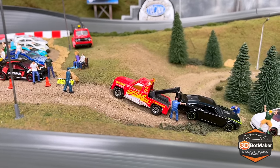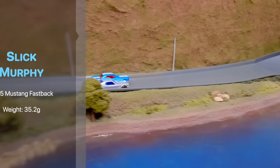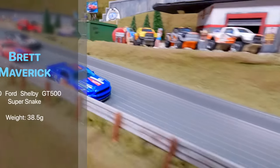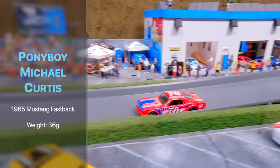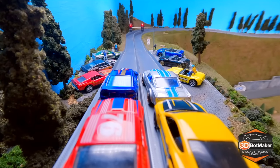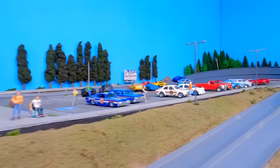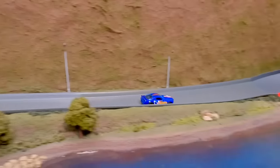Welcome back to the 3D Bot Maker Diecast Racing League's 2022 Mustang Tournament semi-finals. Second group of drivers: Slick Murphy in the 1965 Mustang fastback, Doug Winning in the yellow Ford Shelby GT350R, Brett Maverick in the blue 2010 Ford Shelby GT500 Super Snake, and Pony Boy Michael Curtis in the red 1965 Mustang fastback. Our wager still stands. After the last race, I'm beginning to agree with you. Come to the dark side — we've got cookies. Famous Amos? You got the good stuff.